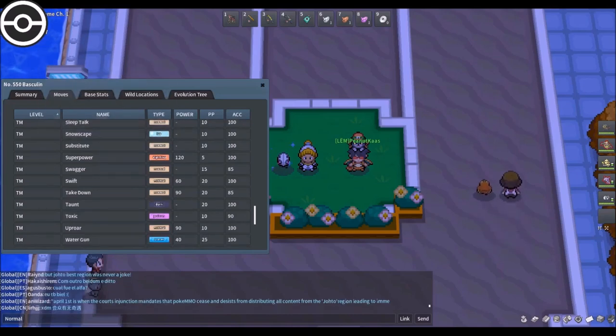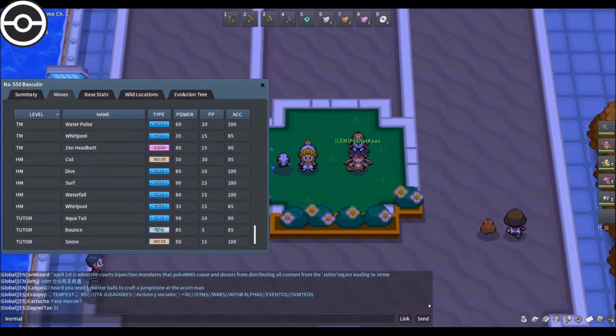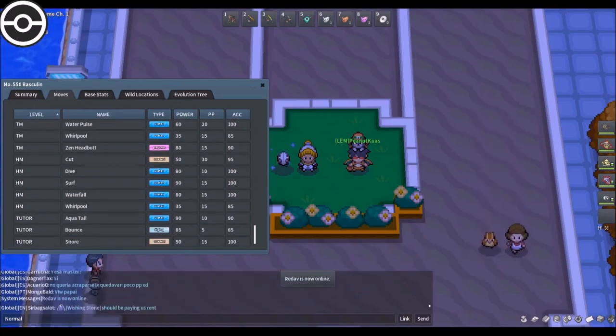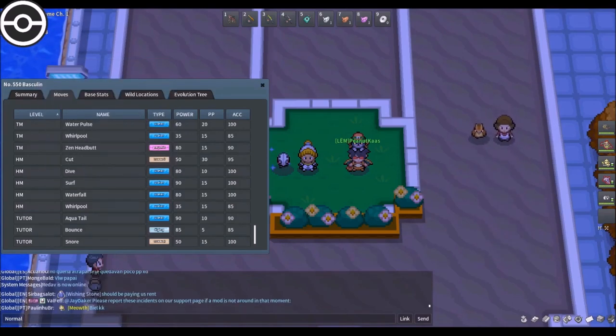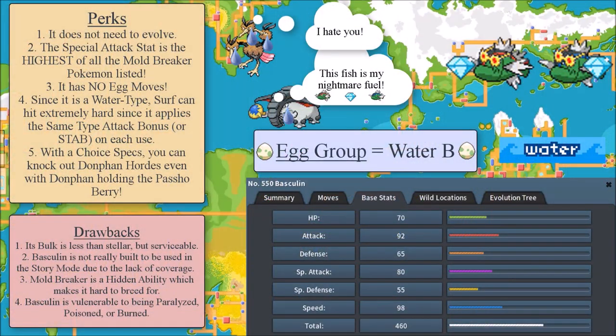Basculin can learn Superpower, but even so, if you were to run it in story mode — which I personally don't recommend — you would run Surf, Ice Beam, Hidden Power Fire, or Mud Shot. Not really the most useful moveset, and not something I would recommend to people who want to run a Mold Breaker Basculin in story mode. Also, Mold Breaker is a hidden ability, which makes it more expensive to breed for. The good news is that the egg group is Water 2, and Magikarp is also Water 2 — you can get a 100% Magikarp spot in Zootopia City by surfing around. Basculin is also vulnerable to being paralyzed, poisoned, or burned.